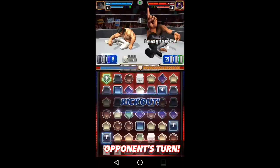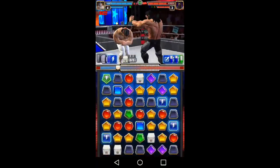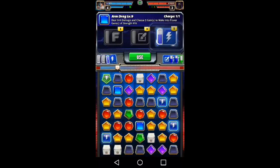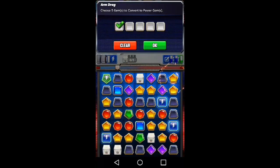He's going to kick out of this because it's an easy kick out. But next turn we've got Triple H, we've got more power gems. So this is a total of ten power gems that were created.